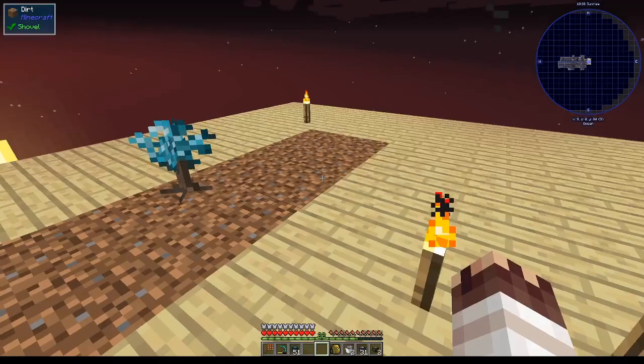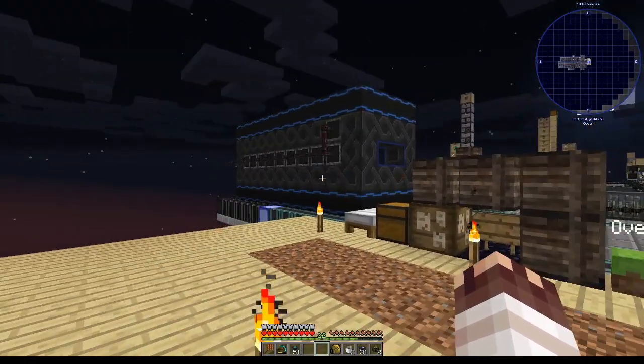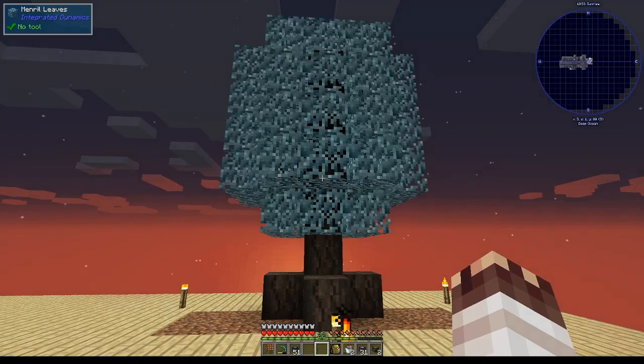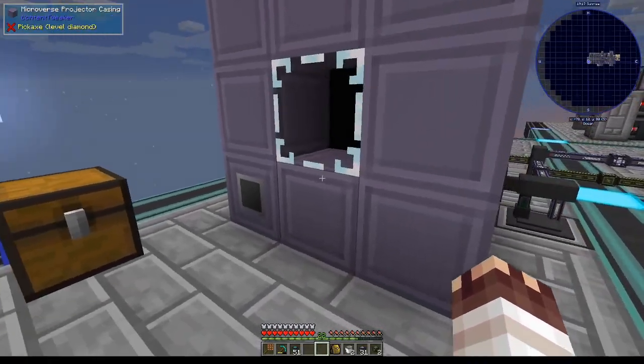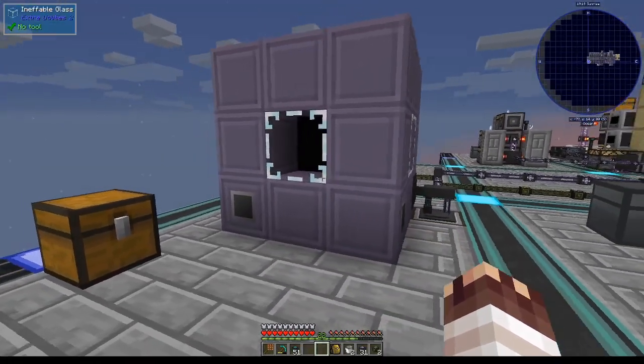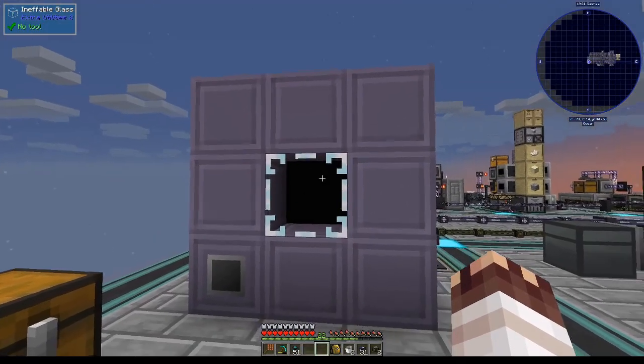In this Mod Spotlight Super Short, and episode of New OmniFactory Super Shorts, we'll walk through the setup of Integrated Dynamics, and in the next episode we'll use it to read information about an Applied Energistics system to automatically send microminers — an item for OmniFactory, which is the modpack I'm playing.